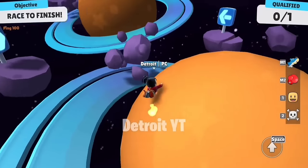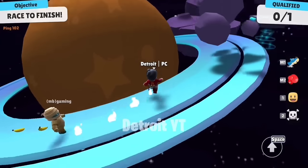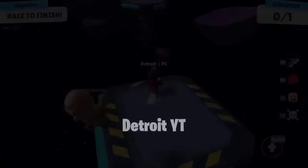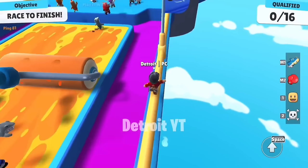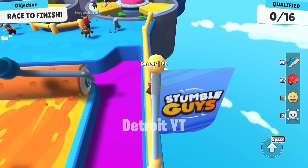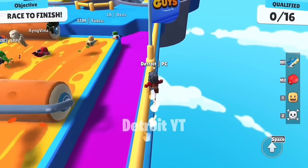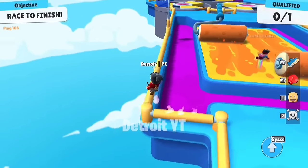If you dive like this on the planet, you will get a boost. You can also take a boost by doing this on another planet. You can also go this way in the Paint Splash map, and you can do this on the other side as well.